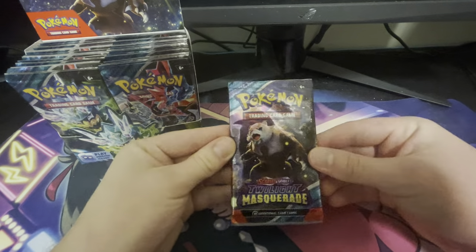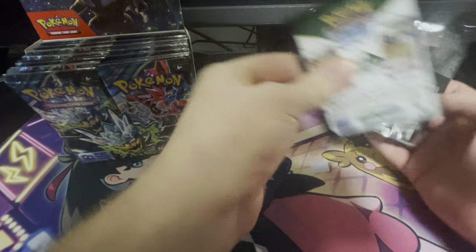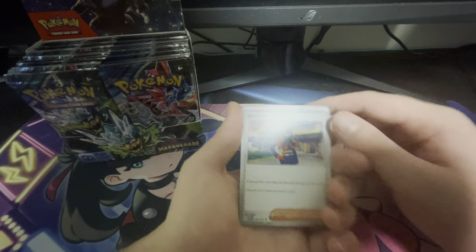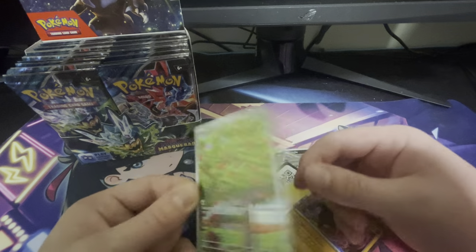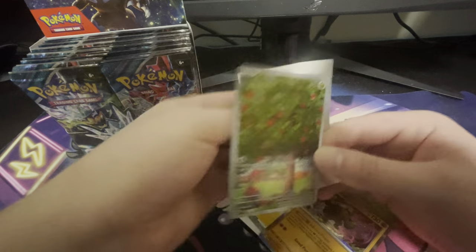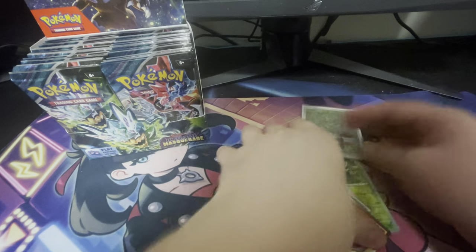Hopefully we can get some good cards. I mean, I would just like to get that Eevee art rare. That's probably the only art rare that I really want. I'm pretty sure there are some others I would like too, but I just don't know the set list that well. I know there is a Carmine, a really nice Carmine. And just talking about it, an Applin in our first pack!